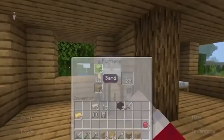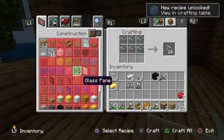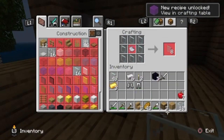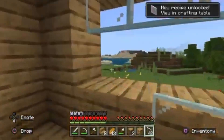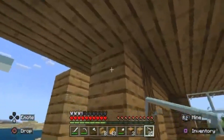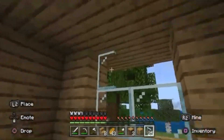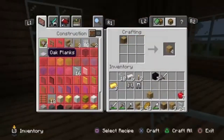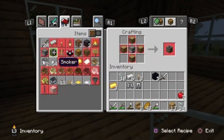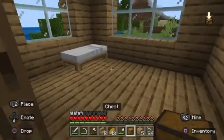Now it's just time to do the windows. I'm probably going to have panes instead — I've got so much glass! I probably didn't actually need to get all that, but in case I make this house bigger it's good to have. So yeah, we're just going to have some panes as our windows. I don't really like the big square windows, I just don't think they look as nice. The windows are done! Now we just need to make a chest — we'll put it next to my bed. Now we can put all the stuff we don't need in there.